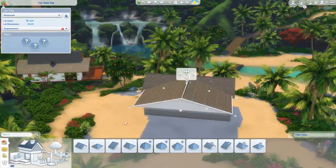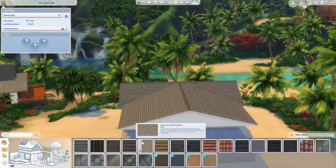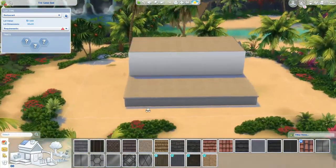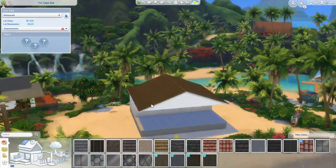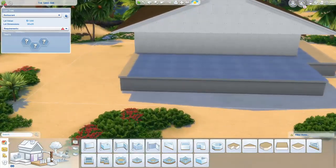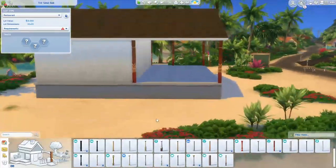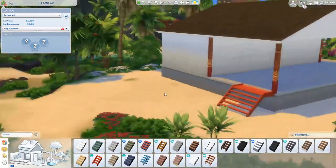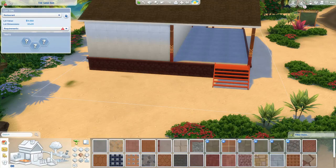For this speed build, I went into Sulani and I decided to build a restaurant. Now, I have never been to a tropical island myself, so I had to do some googling and look at some pictures for this. I looked up Hawaiian restaurants and I saw a couple where all the seating was outside, so I thought that would be pretty cool, especially since on a tropical island it's probably going to be pretty nice all the time. Correct me if I'm wrong - I've never been to any sort of tropical place.